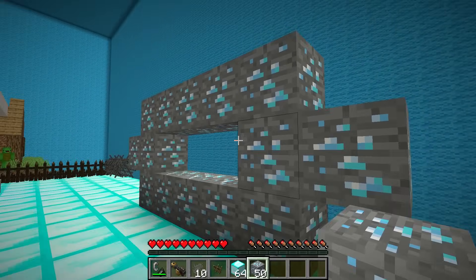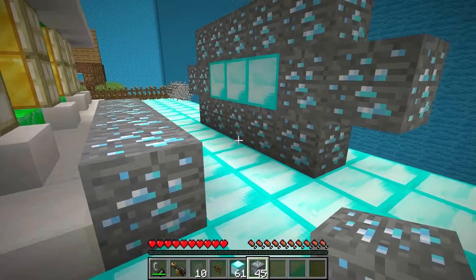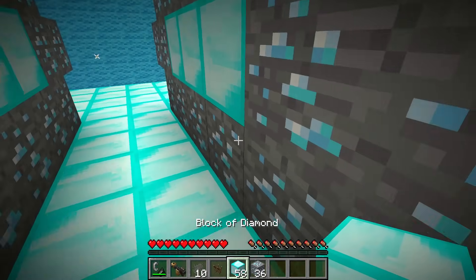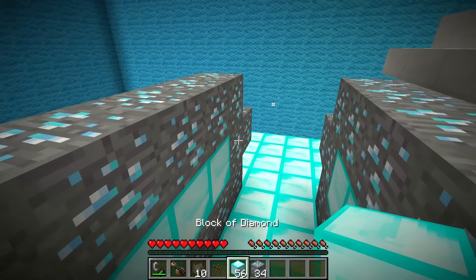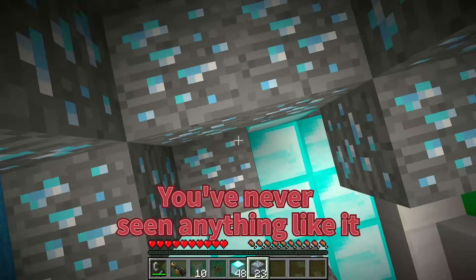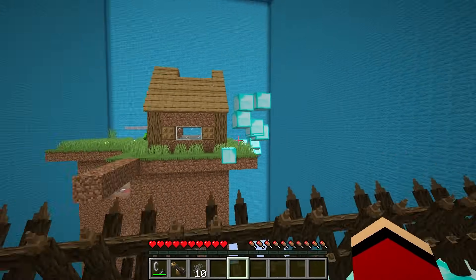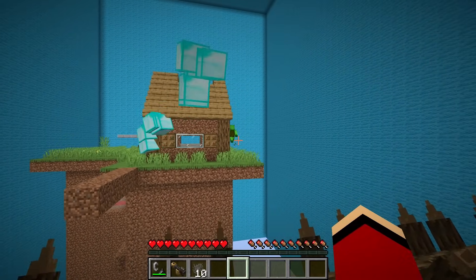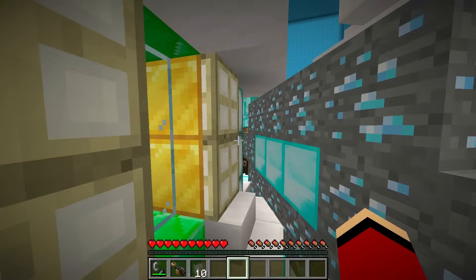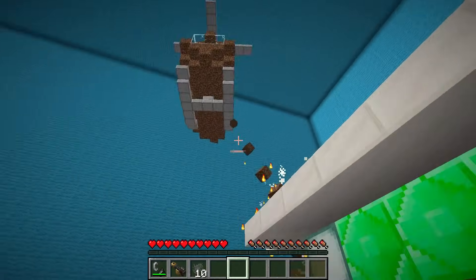Game on. Let's see who's the better builder. Let's put our skills to the test. May the best builder win. Check out my new diamond tank, Mikey. It shoots diamond blocks across the island. You've never seen anything like it. Wow, JJ. That's impressive. But I'm not backing down. I've got my mudcopter ready. Let's see how you handle this. Bring it on, Mikey. Your mudcopter won't stand a chance against my tank. I've perfected the diamond shooter. You're in for a surprise. My mudcopter can dodge anything. I've been practicing maneuvers. My tank is precision engineered. It's more than just firepower.